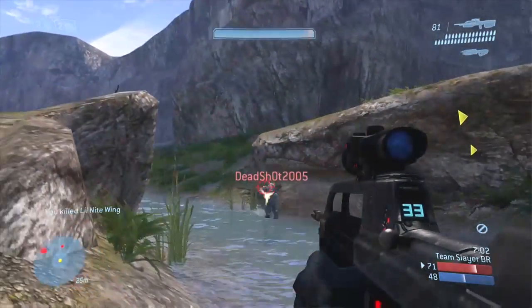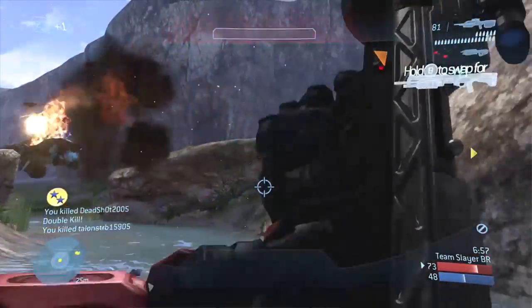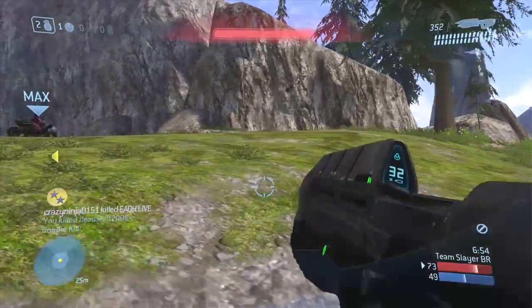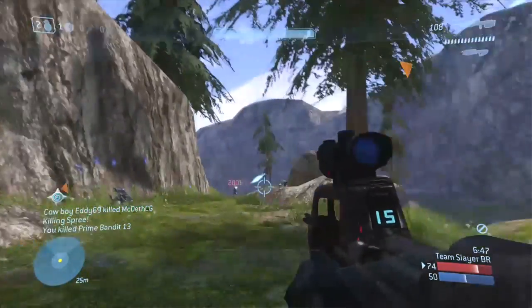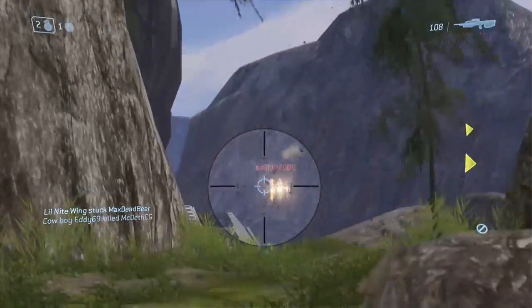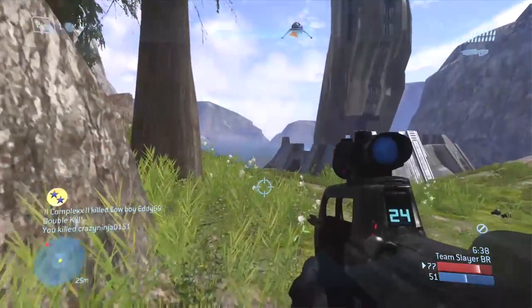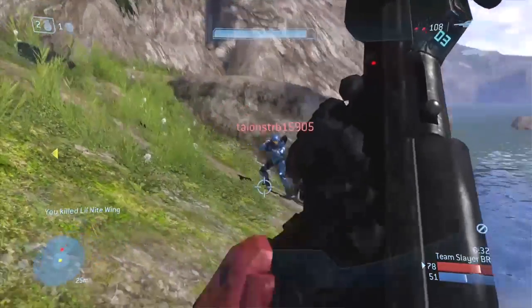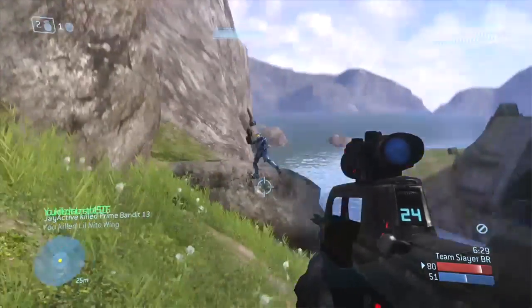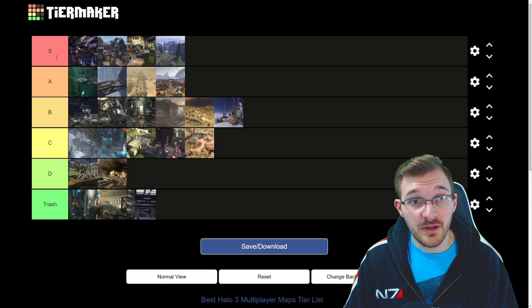Last map to talk about — Valhalla. This is a spiritual remake of Blood Gulch. What Bungie wanted to do was remake Blood Gulch — one of the most iconic maps in the Halo franchise — but do it in a way that would lend itself to better gameplay, and I think they did just that with Valhalla. This map is amazing for big team battle. If you don't remake Valhalla or Blood Gulch within a Halo game, you're missing something within the map pool. This map is fantastic and definitely has to go into S tier. So our S tier maps are: Heretic, Last Resort, The Pit, and Valhalla.